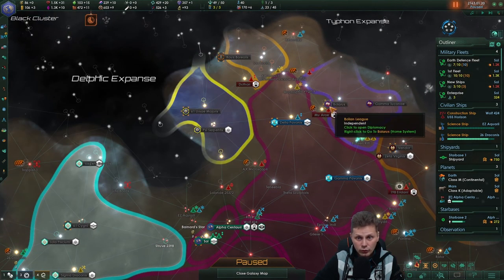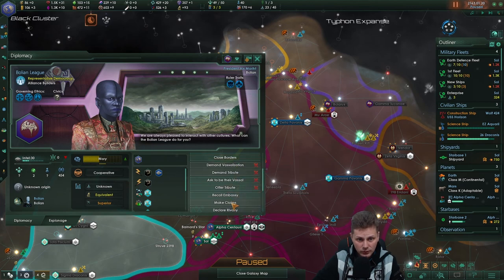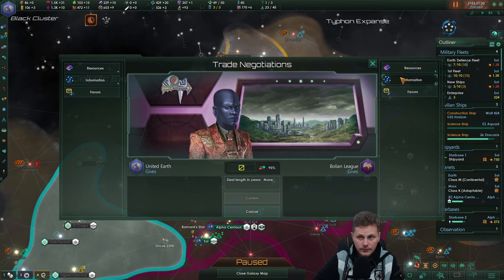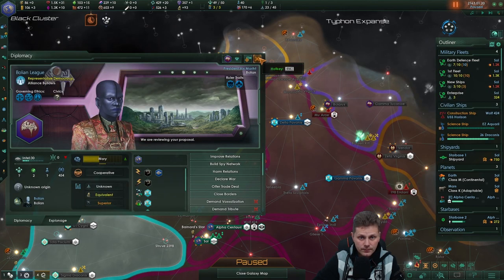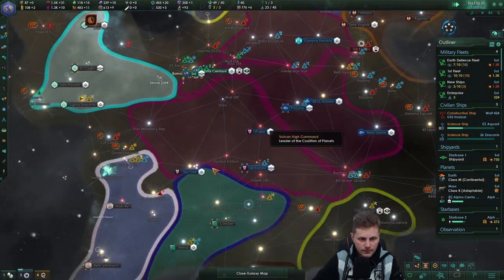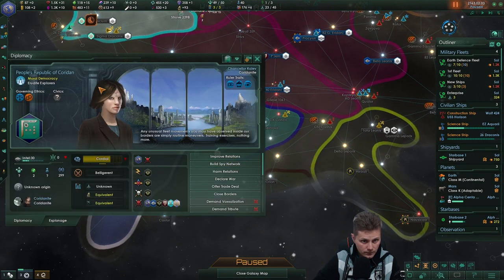Send you over towards the Bolians perhaps. You are rivaling someone - let's go and offer you a trade deal. There you go. Communication, communication. I know we can squeeze a lot more out of it but I just don't want to. How about you? Don't know anyone. Thank you.